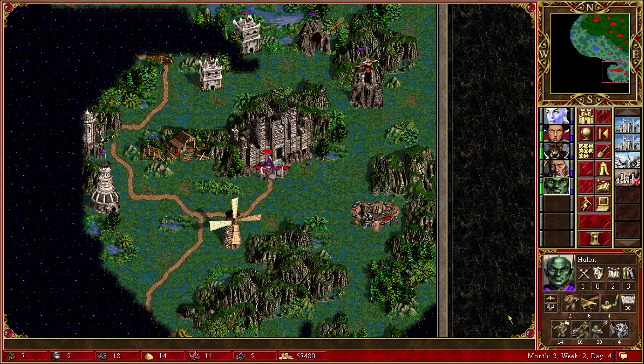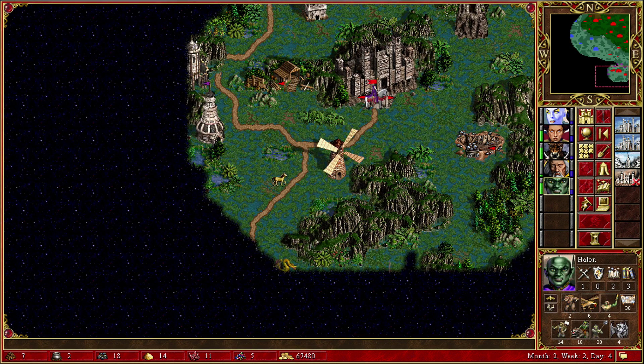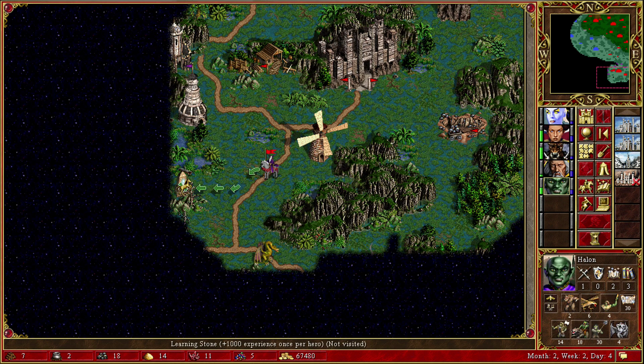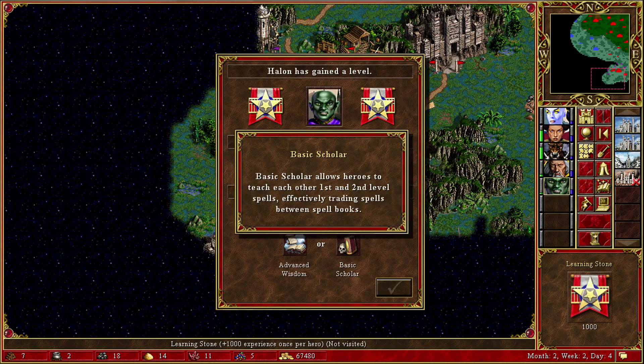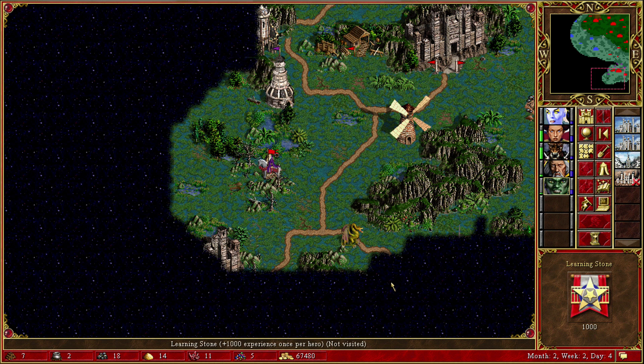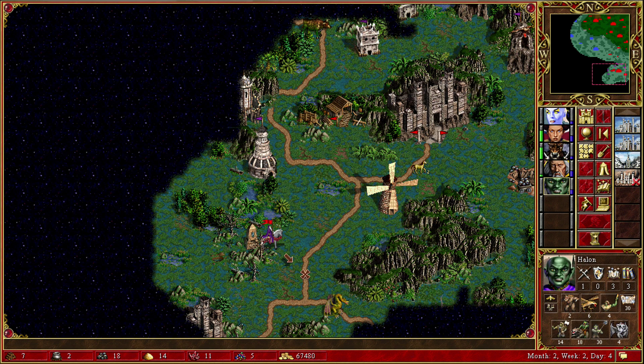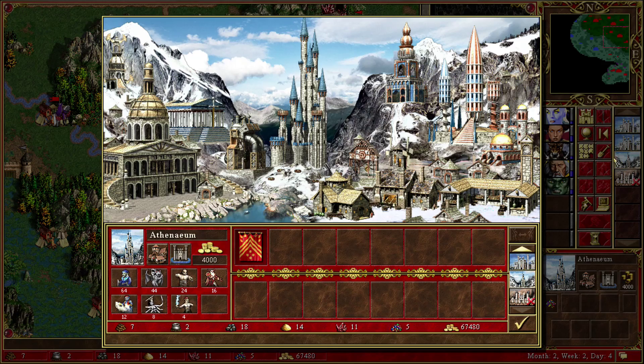I could also explore with you — wouldn't be a terrible idea, just not gonna be able to do much. Get some experience there. And they're not coming, so that's always nice. You got advanced wisdom right there. We have another town over here. Let's hope that they don't show up, and even if they do, they're not gonna take the city — they're just gonna attack and kill him.